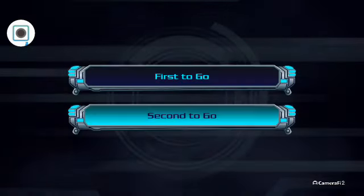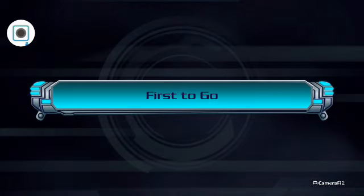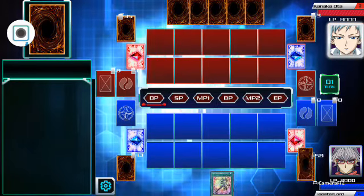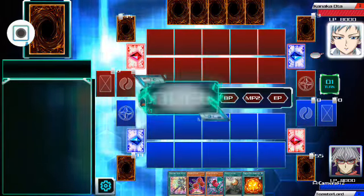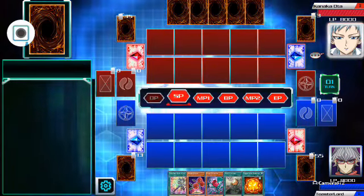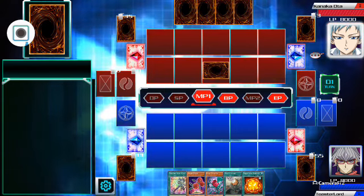We lost the coin toss unfortunately, but they chose to go first, which means we get to draw a card. Straight away, the things to note are they've got three cards in their extra deck, which means they're not centered around extra deck summoning, but they can use it.